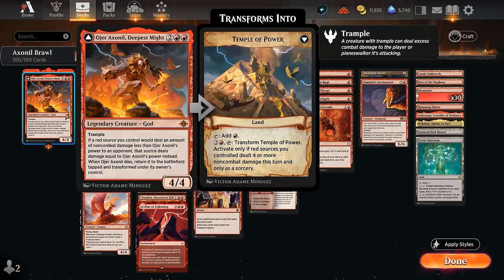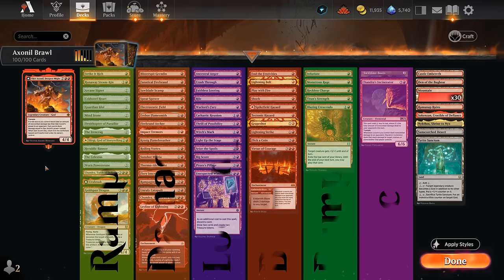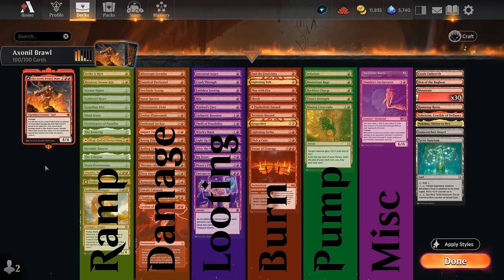When it dies we can also transform it into the Temple of Power, which can maybe transform back into our god if we deal 4 damage off non-combat sources to the opponent and pay the 3 mana and tap it. So the goal is to get our commander in play and start dealing damage in small increments, which will then be upgraded to at least 4 damage, maybe more if we can increase our god's power.